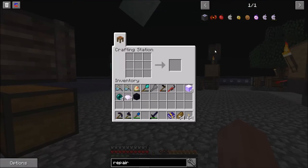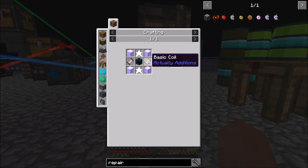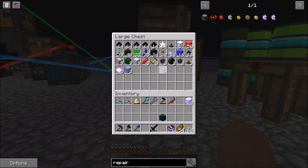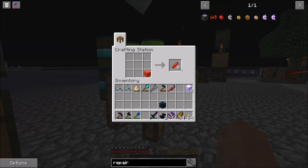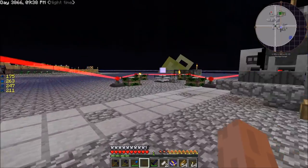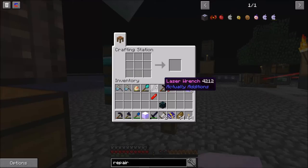So eight of the little red things and two of these. We'll break that apart and get two of those. I really hope this works, because this is one heck of a rabbit hole to make this thing. Looks like we got it all — that gets us the Item Repair.